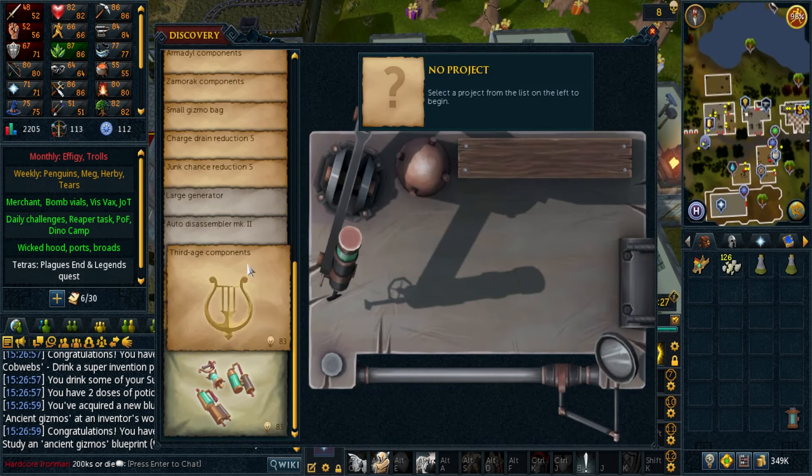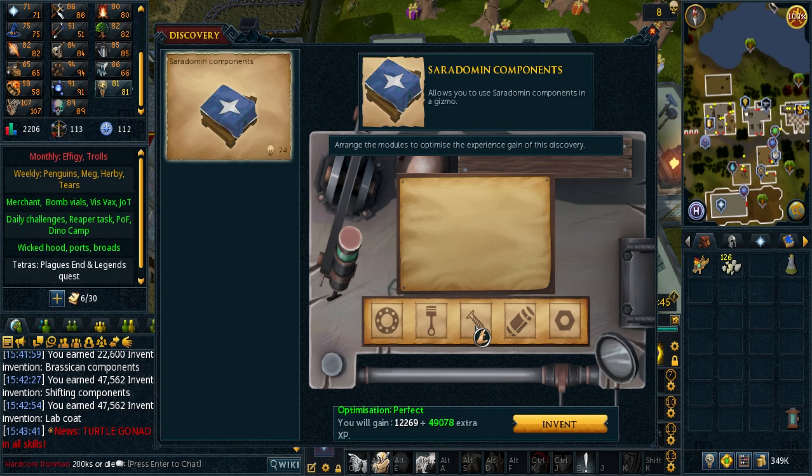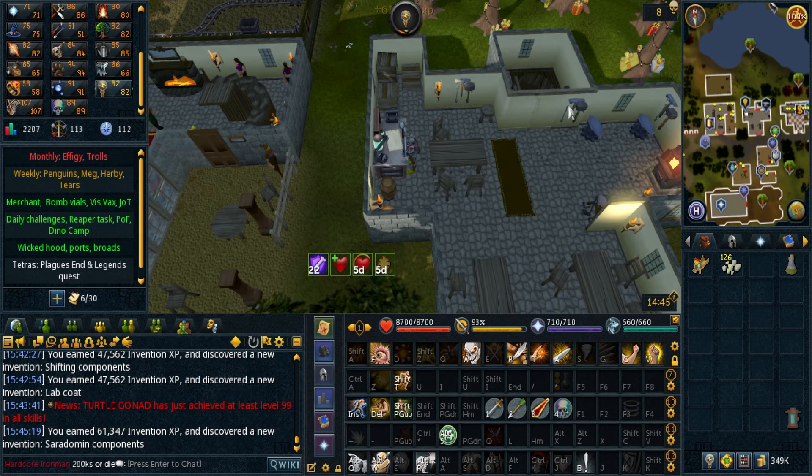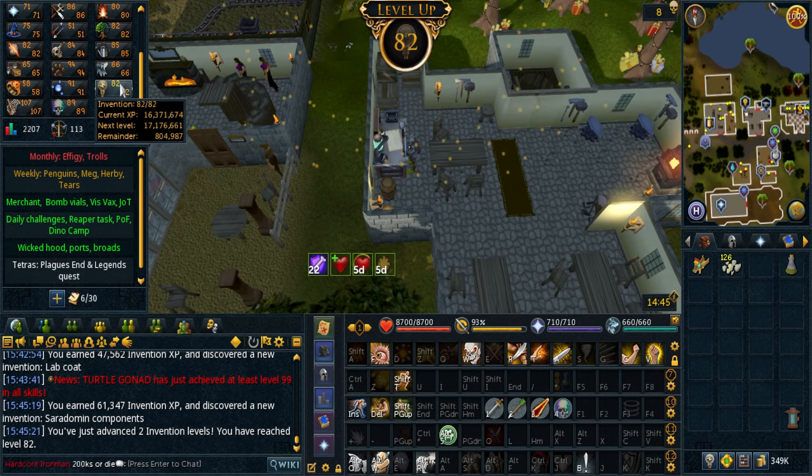With the new potion I can also discover a ton of new stuff. We'll see how much XP I get. Ended up with 82 invention. Pretty good amount of XP — 1.2 mil total.